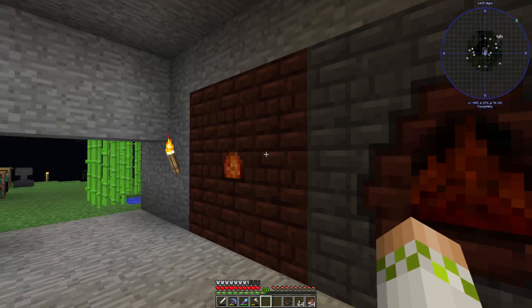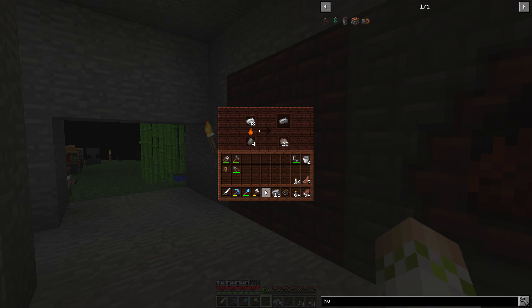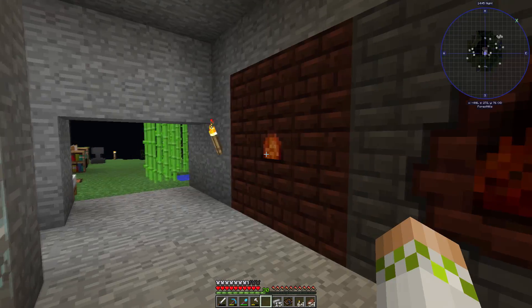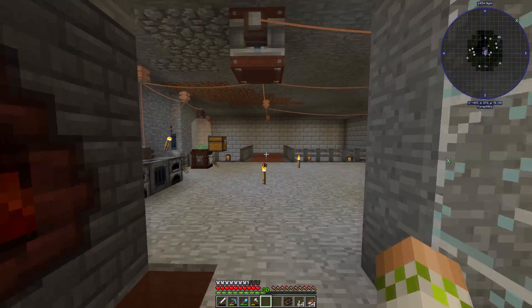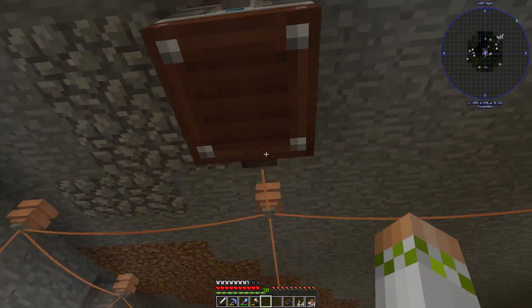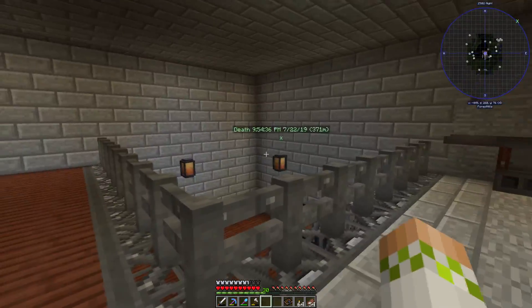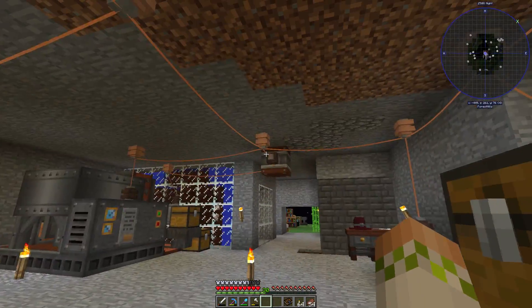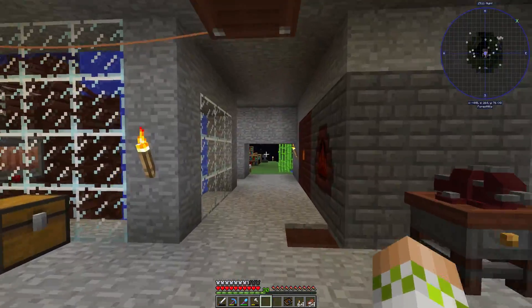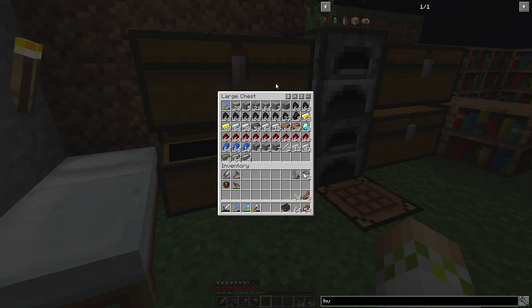I've been running these blast furnaces pretty consistently and we're getting a little more steel, but the only annoying thing is I don't have a surplus of coke right now so I have to keep transferring it back and forth. I also have a bunch of ores I haven't ground down yet because we essentially have no power — all the power is being sucked up by the existing setup. The idea is once we set this up today, we'll start transferring power over and leave the power here just to run things like the crusher.